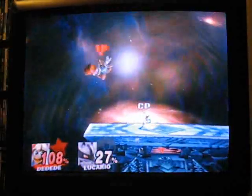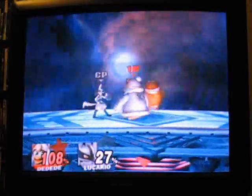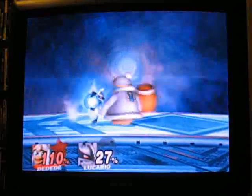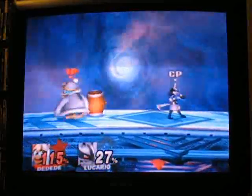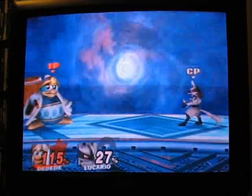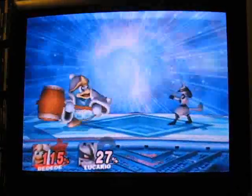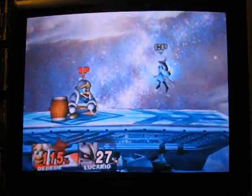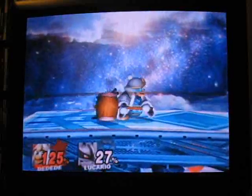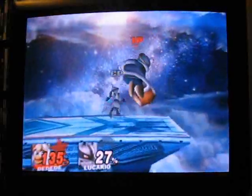His B moves. Neutral B charges up the shadow ball like Mewtwo in Melee — I can get caught in it too. Fire it out. You can shield to cancel. His forward B shoots a blast of energy out and you can use it in the air too. But if you hit him with it on the ground it counts as a throw, and you can grab him and launch him away. It only works on the ground — you can't grab him as you're falling in.